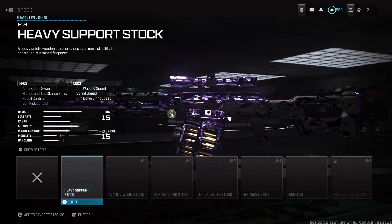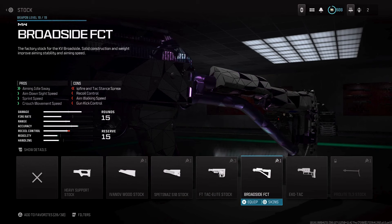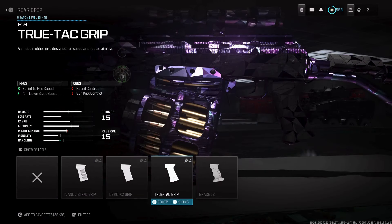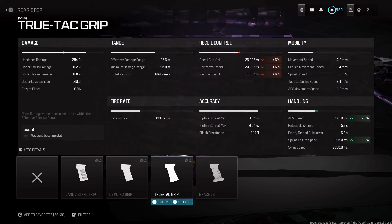For the stock, add the Broadside FCT, because it improves aiming idle sway, ADS speed, sprint speed, and crouch movement speed. For the rear grip, you're gonna use the TrueTag grip, because it improves sprint-to-fire speed like crazy and ADS speed as well.